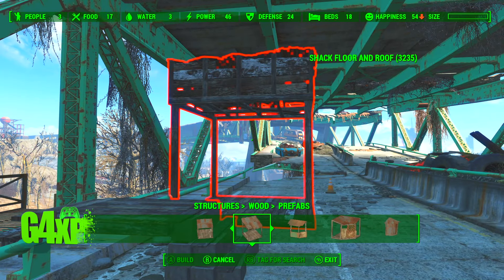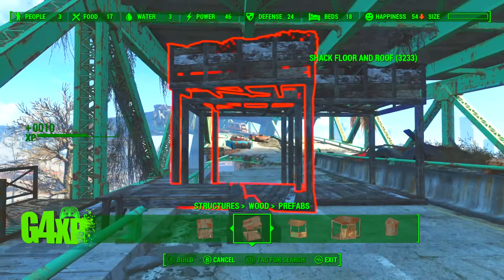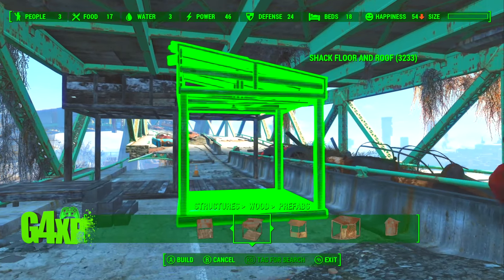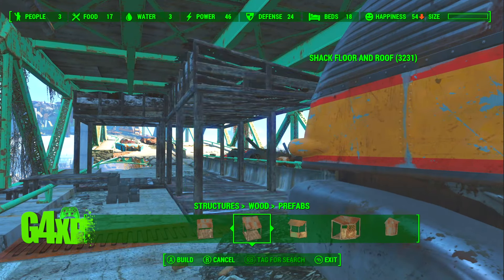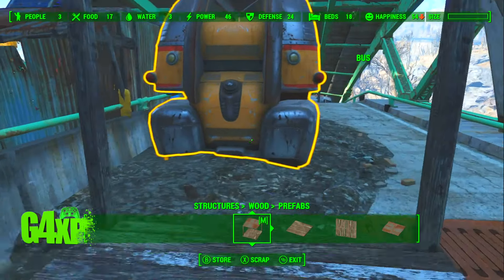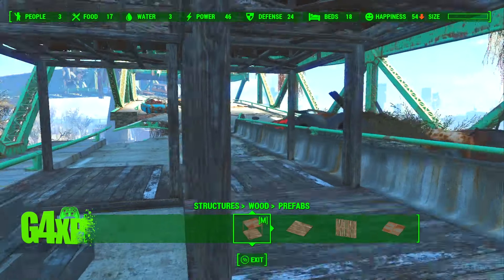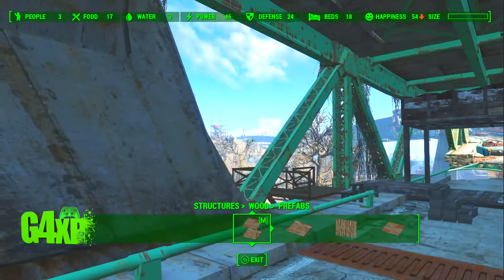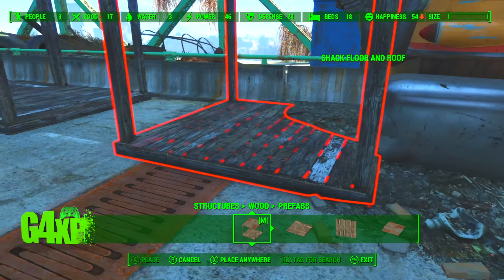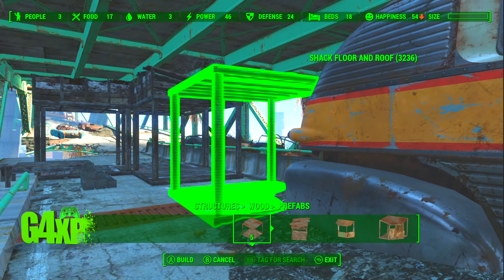In today's episode Fallout crashed on me a couple of times, so there'll be a little bit of sneaky editing going on. The game got so bad I actually had to redo and rebuild this whole area from scratch. I would have liked to decorate the bus but I think the Fallout 4 gods were telling me I was pushing my luck, so I haven't done any decoration in the bus. I'm tempted to try it but I'm scared it's just going to crash the whole game.